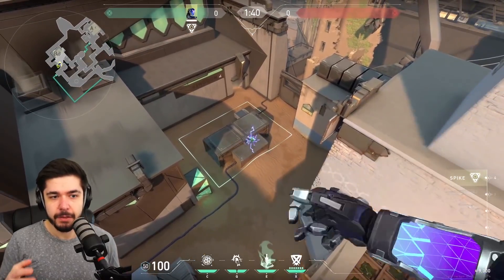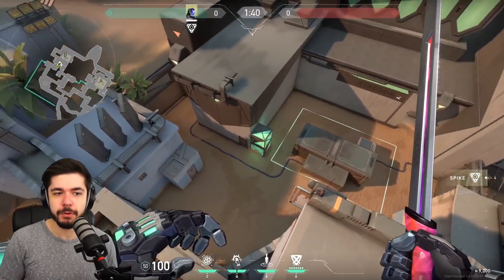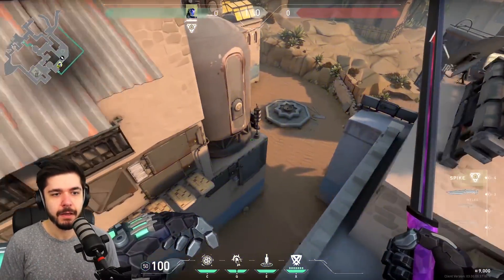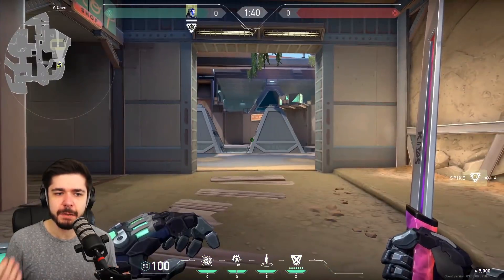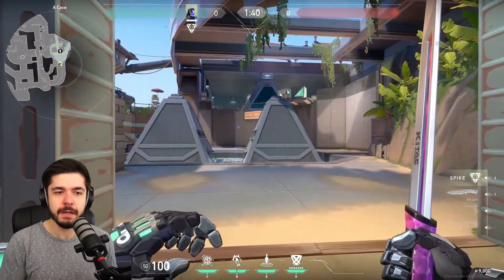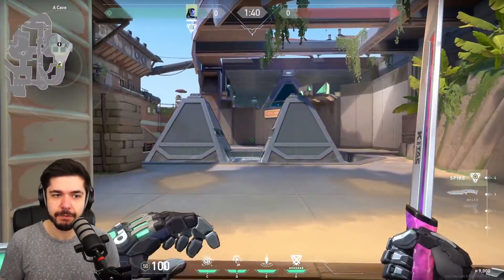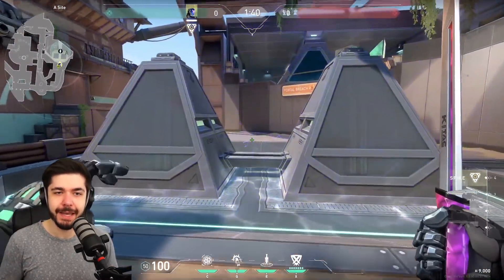For B-site here on Bind, you can see it doesn't cover all of the point, so you might want to think ahead about where you want to push and attack. And if we take Breeze for example — enemies are sitting back side — you can see on the mini-map how big the radius is when it hits. So if you send out the dart like that, you're covering back side and you easily suppress the Killjoy, Cypher, or whoever is hiding, and they can't use abilities.